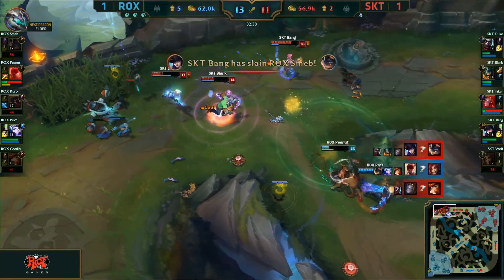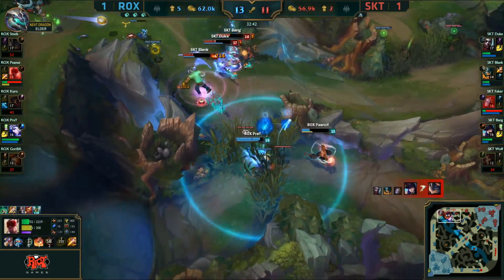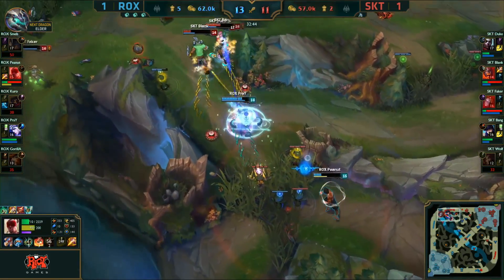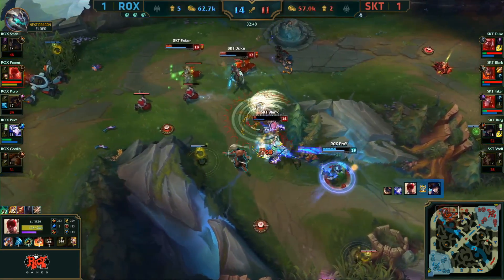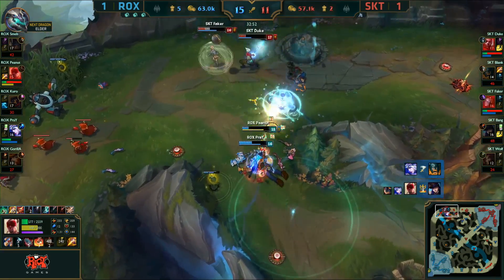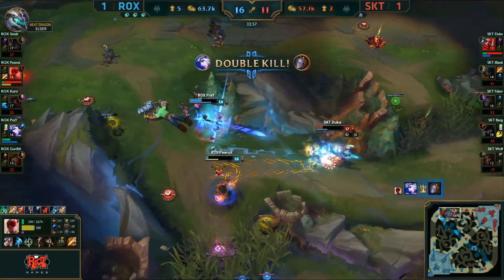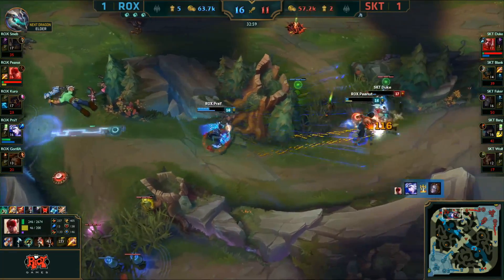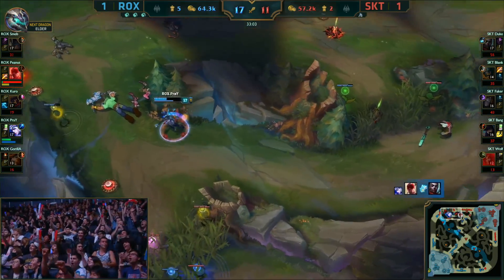Bang running out of health — he gets shot down as well. But Prey, does he find the targets? Peanut has Guardian Angel — maybe he plays frontline. Prey turns back, looking for it all. He's got one. What else can he get? Blank in his sights — he's coming back. Baker is low. The stun is coming in. Duke with the big play, but the turnaround from Prey, turning it back in. The chase, the resonating strike, and the ace comes through for Peanut.